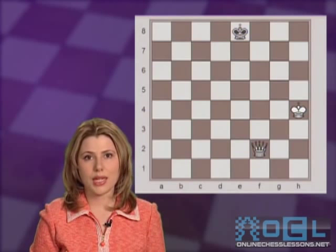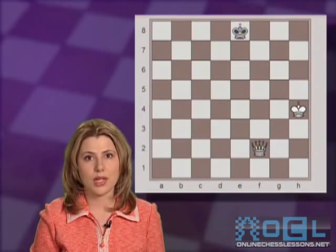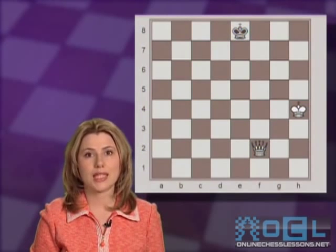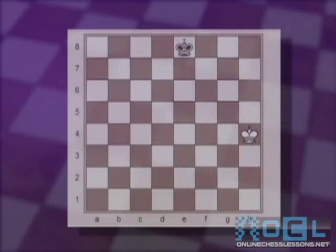After seeing the first example, in this position white's job is easier because the black king is already at the end of the board. So we can right away start with step number two: making sure the black king stays there and doesn't run back to the middle of the board. So the first move is queen a7, cutting the king off and making sure it stays on the 8th rank. Now the black king can run either direction, and we're ready for step number three: bringing the king. All black can do is go back and forth on the 8th rank, either to c8 or e8.